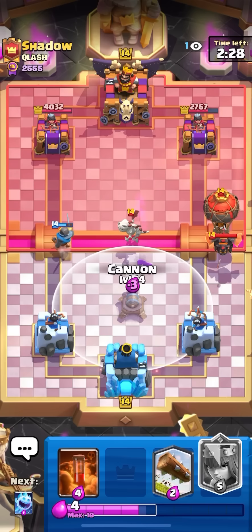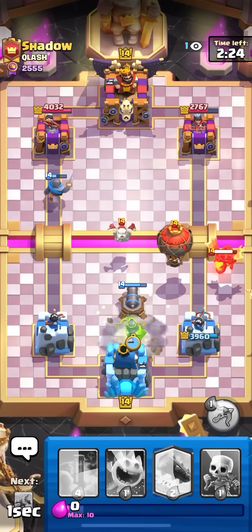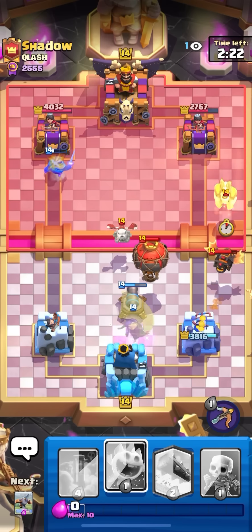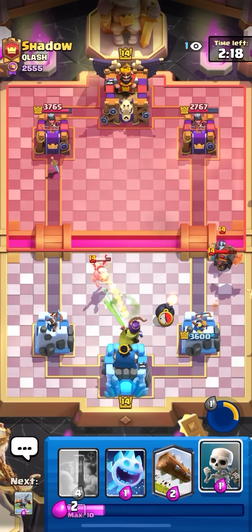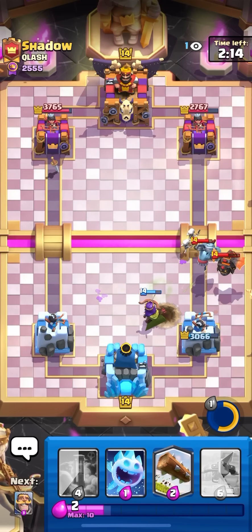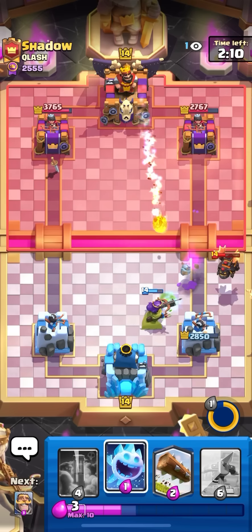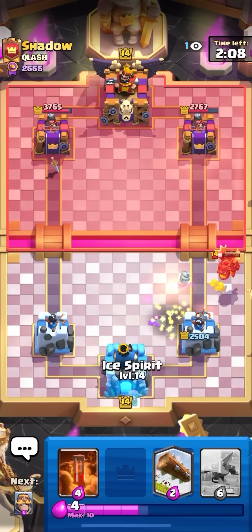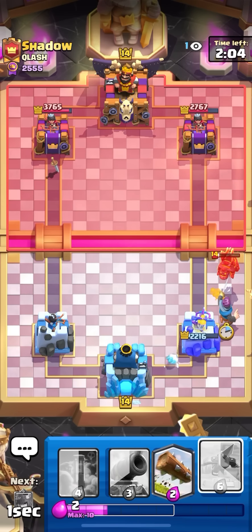That was kind of a bad balloon. I'm gonna cannon in the middle to pull the balloon, then go queen on it. That skelly drag is gonna be annoying — it's chipping away at my cannon and it's probably gonna get some damage on the queen too. That's unfortunate because now he can fireball out my queen — doesn't even have to zap it out. He's at two elixir right now though. The mega minion should die and then he can fireball — yeah, there we go. Not too bad. I'll take that damage — I'm just gonna knight on the pups because that would take my tower down to like 1k if I didn't.